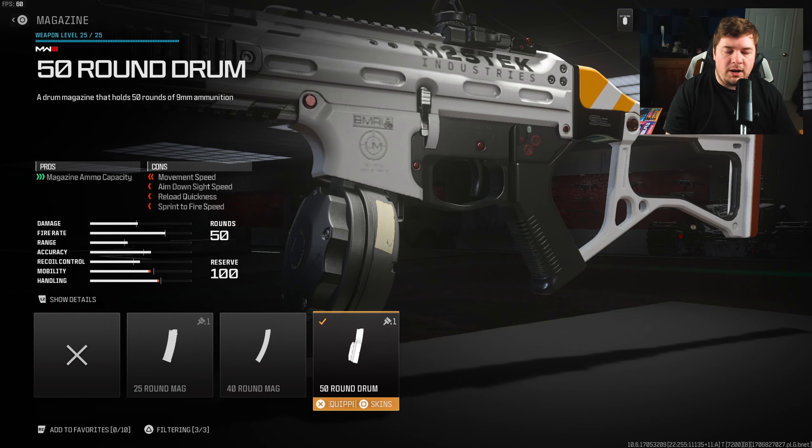For a magazine, we have the 50-round drum. In multiplayer you don't normally see people running the largest ammo capacities — he's running in a quad in Warzone, so it's a much different story. Personally I would probably go with like the 40-round mag, but for authenticity's sake we are going with the 50-round drum here.